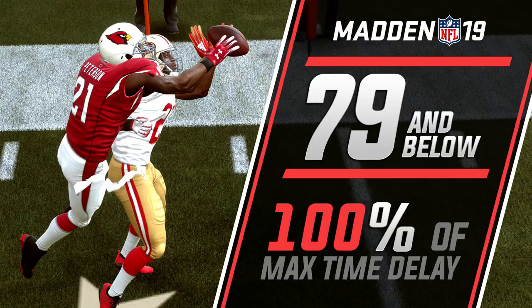Most cornerbacks will have above 79 in zone coverage, but not all. The big thing is linebackers, because not a lot of linebackers are going to have above 79 in zone coverage, at least at this point. So we want to find guys that have an 80 or above — as soon as those players start to come out, we want to acquire them for our pass coverage linebackers. We'll also take a look at additional tiering as far as how these thresholds break down.